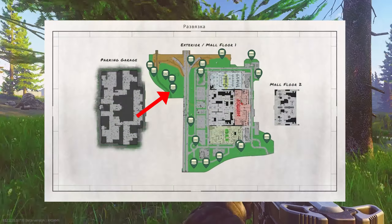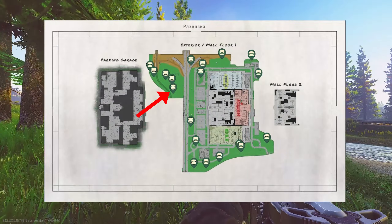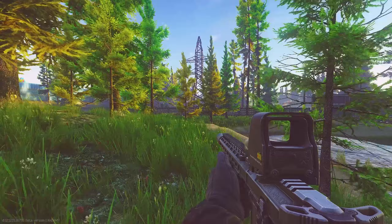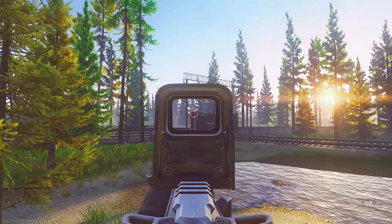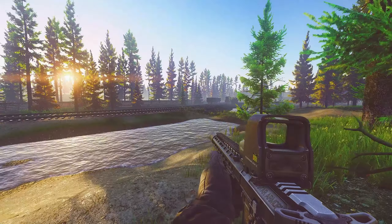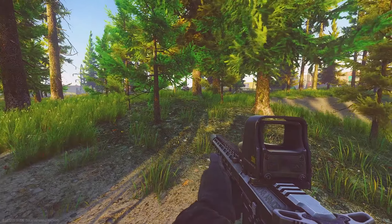This one's pretty easy. You're going to go all the way down to the end of the hill and you're going to see another metal structure like we did before. This is all the way down at the very end of the railroad, and at the very base of this tree you're going to find a ground stash.